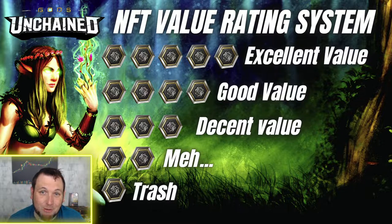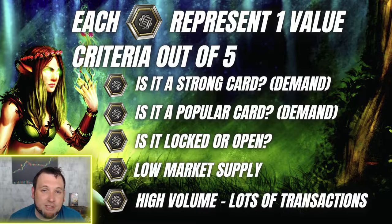This looks simple enough on the face value. It's based off a one-to-five star scale like any other review system — five gods tokens being the highest, one gods token being the lowest. Each gods token represents one value criteria out of five.